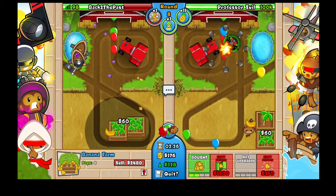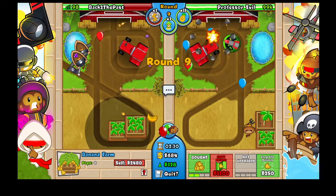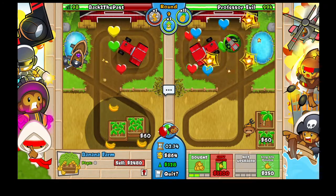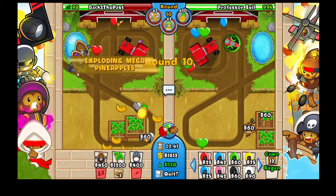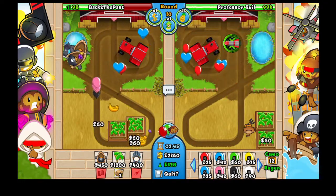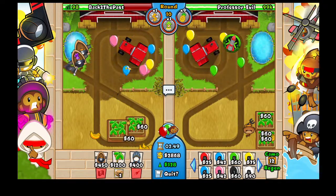This is all the farms we need — with two plantations we are rich and can afford all the towers we want, because we can only place a few towers in this map in this little water pool. We're going to use a pineapple to pop the lead balloons. You want to get all the lead balloons, but I screwed it up so I got a second one.